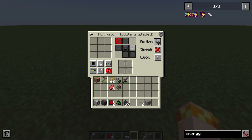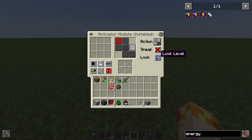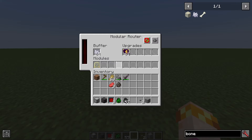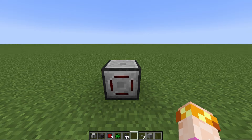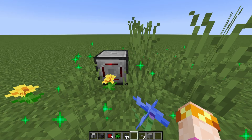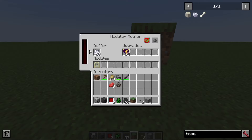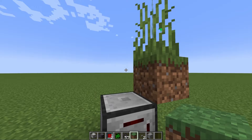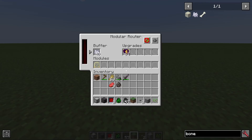The activator module has additional options that allow you to control its behavior. You can tell it if you want it to simulate an action done while sneaking or not — some actions can only be done while sneaking. Additionally, it has a 'look above' or 'look below' option. For example, if I put bone meal in the buffer and tell it to activate to the right, nothing happens. But using 'look below', it can bone meal the grass right here. Similarly, 'look above' will let it bone meal grass that is above its line of sight. This matters because sometimes there are things you want to interact with on the ground or above.